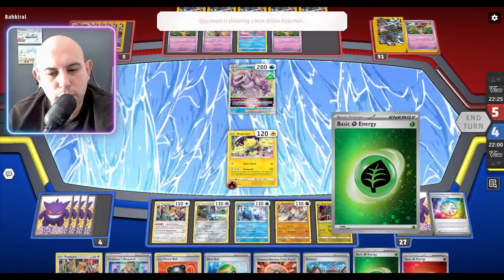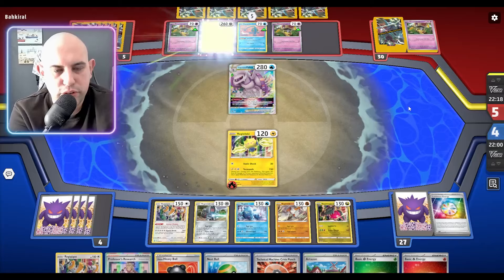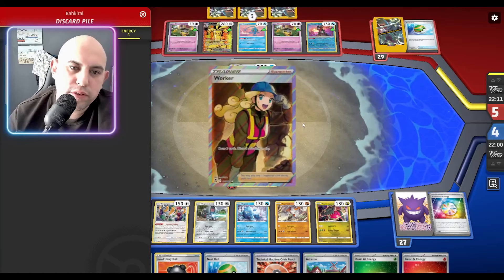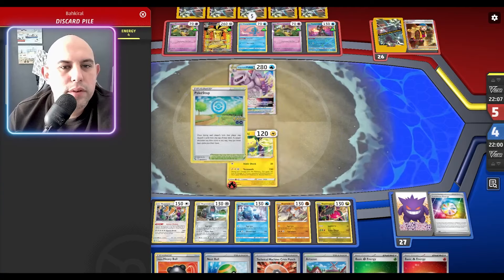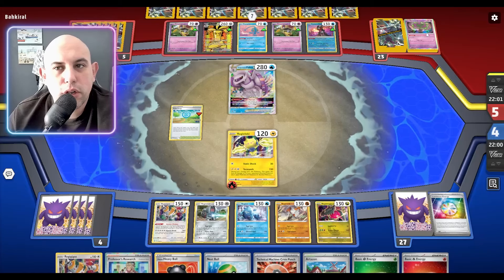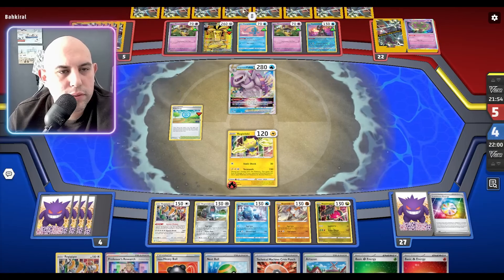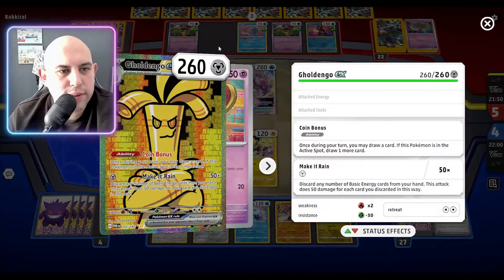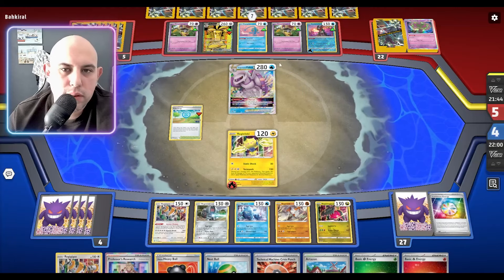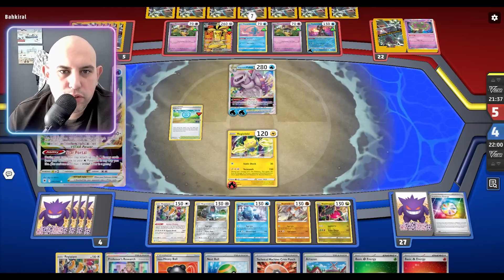We've got another Heavy Ball which is good because I don't know what we've prized. Can we do something here? They've probably got enough water energy to do one Star Birth but they need to get rid of something. Poke Stop probably can help get rid of — they've got retrieval, the two-for-two on energy which is interesting. Maybe you should have promoted that instead.